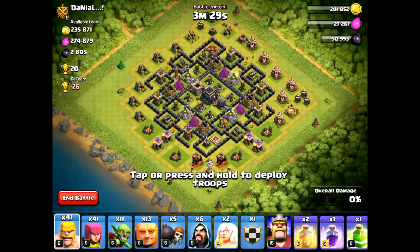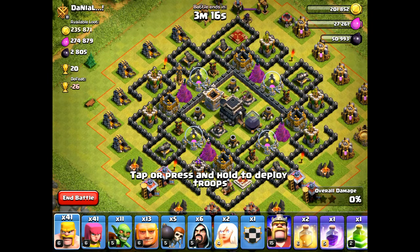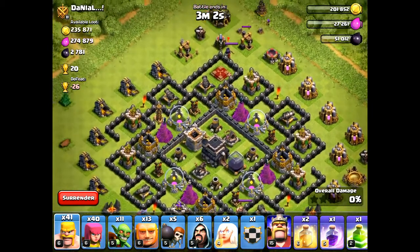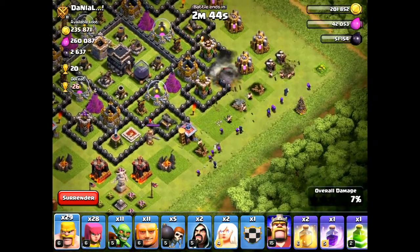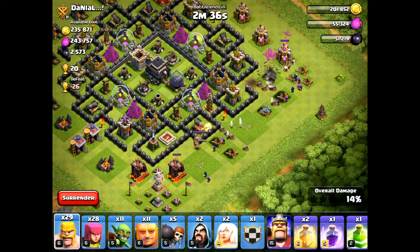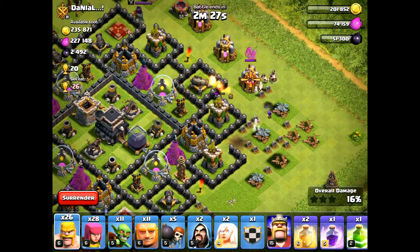We landed on a good base where I think we can get the dark elixir. I forgot to mention: it's always good to bring one hog rider to get the clan castle troops out and destroy them with a poison spell or wizards. Let's start by sniping this dark elixir drill. Deploy two giants to distract and some wizards to clear outside structures, plus some barbarians and archers. There was a spring trap there — good we got that out of the way.